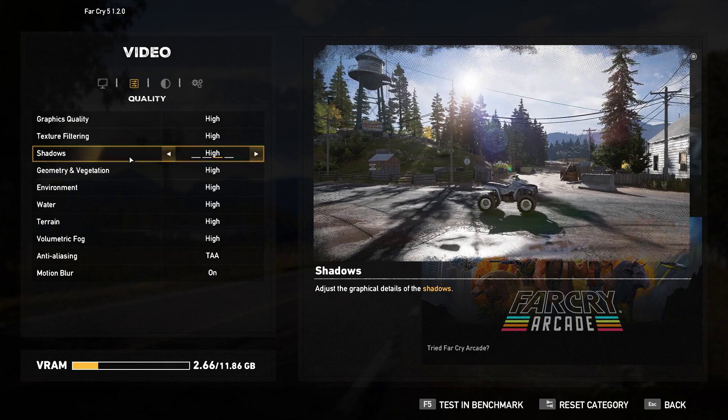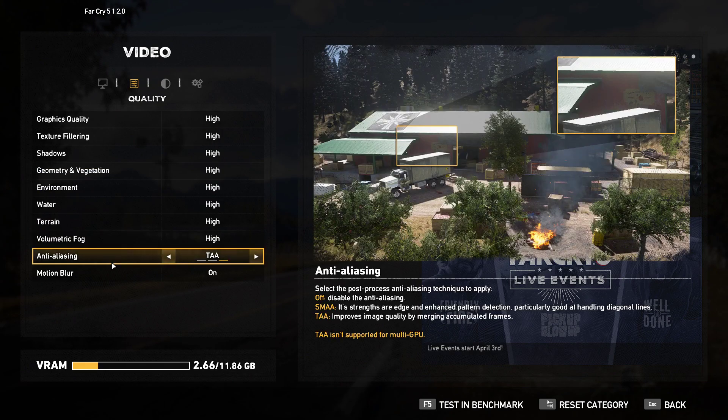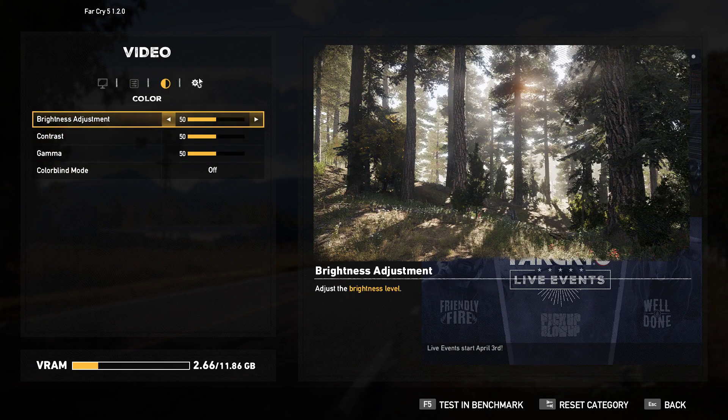The graphics options include Texture Filtering with Shadows, Geometry and Vegetation, Environment, Water, Terrain, Volumetric Fog, Anti-Aliasing, Motion Blur, and Brightness adjustments including Contrast, Gamma, and Colorblind.